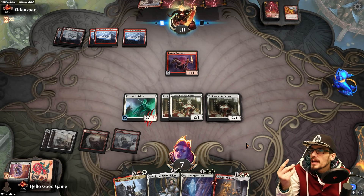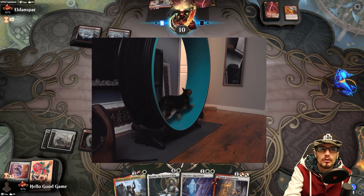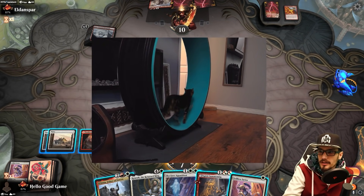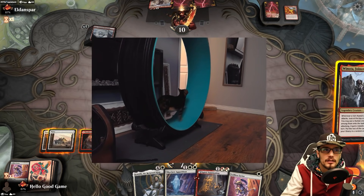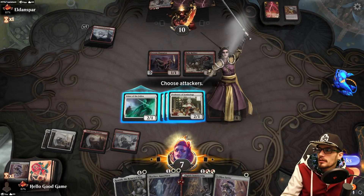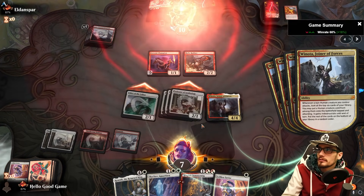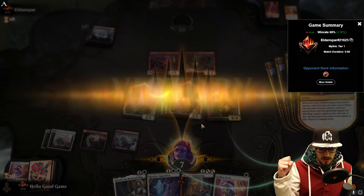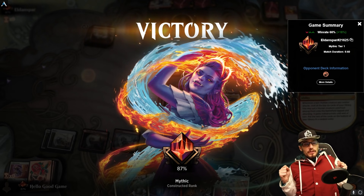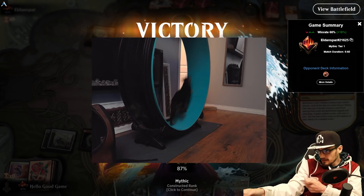We already have indestructible. Relic Robber in play — we can trade, they can attack. This is good! Maya's going to play Winota for us. And then we go all in — and this should be beyond lethal. We waited it out, we had to force our own land draws with Environmental Sciences but we get it. Good job Maya! Let's do another.